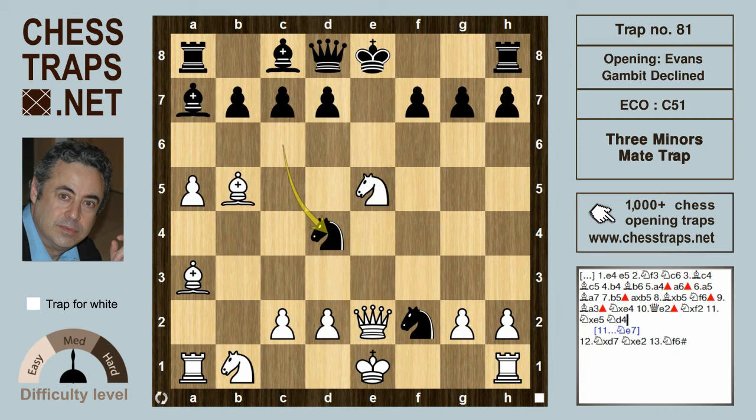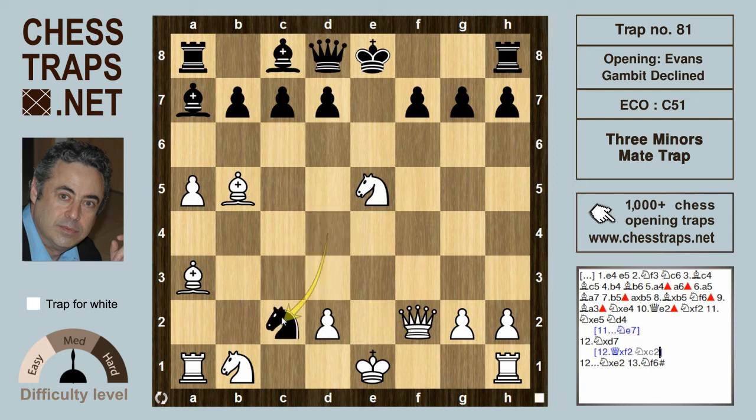The move Knight d4 looks like a pretty decent move by Black, hitting the queen, because if the queen were to take the knight on f2, then Black is winning after Knight takes on c2 check, picking up the white queen.